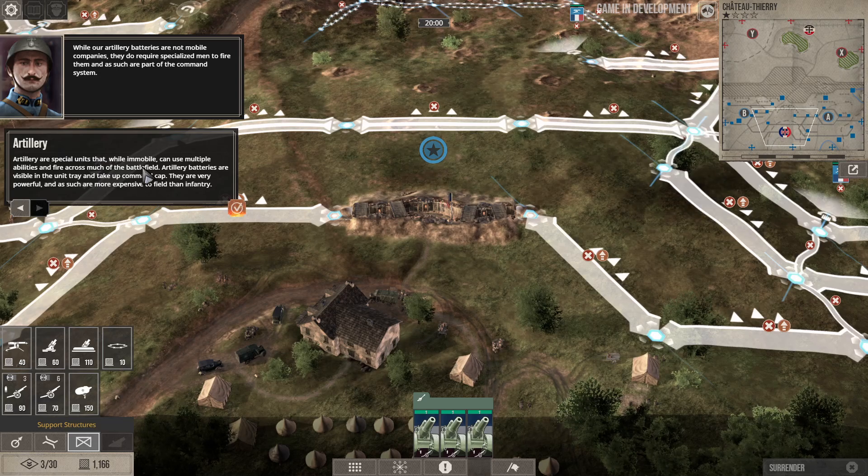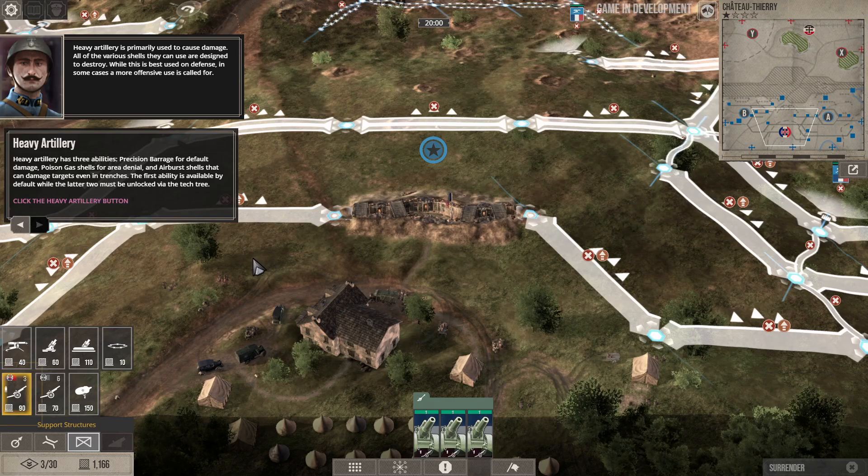Artillery is a special unit — while mobile, it can use multiple abilities to fire across much of the battlefield. Heavy artillery is primarily used to cause damage. Heavy artillery has three abilities: precision barrage for default damage, poison gas shells for area denial, and air-burst shells that can damage targets even in trenches. The first ability is available by default, while the latter two must be unlocked.